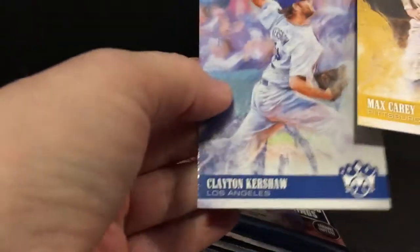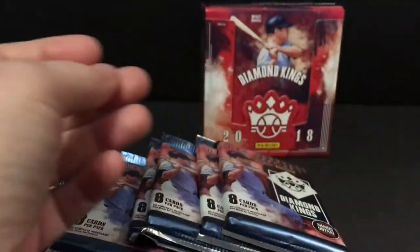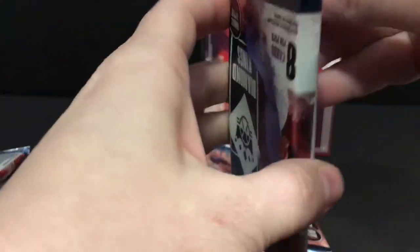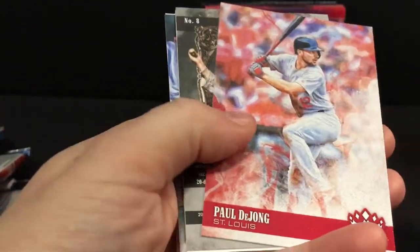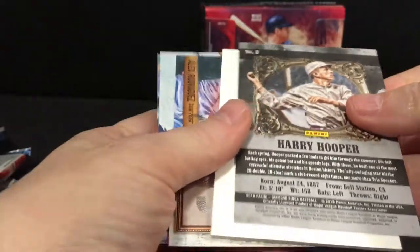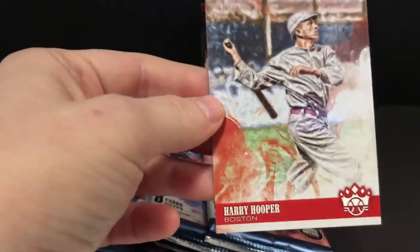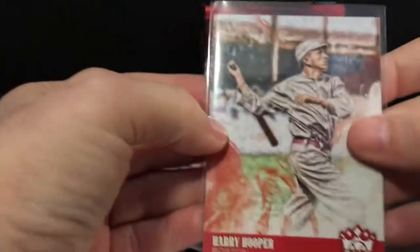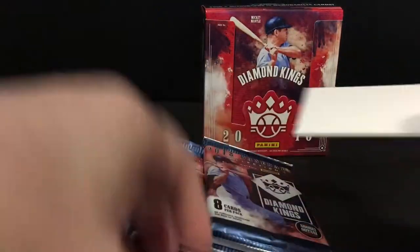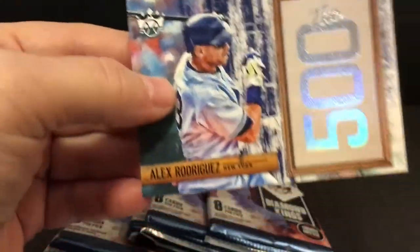Clayton Kershaw and Jim Thorpe. Tyler Wade, DeJong. Harry Hooper — must be a short print, turned around backwards. My next insert is A-Rod The 500.